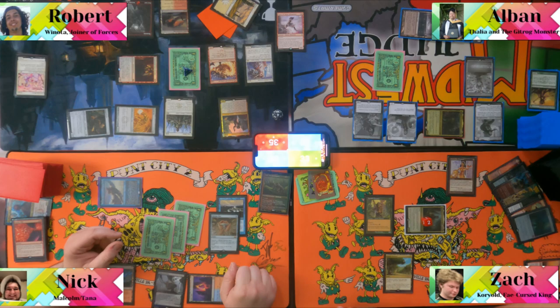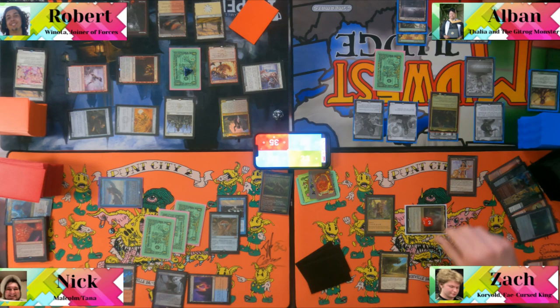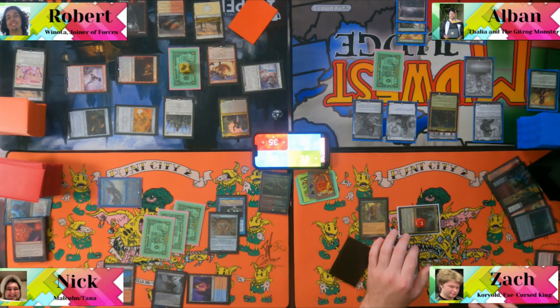Albin passes. Someone plays light and greese equipment, equips it to a creature. Upkeep — nothing relevant. Albin draws and moves to combat, sending a giant dragon. He sacrifices Lion's Eye Diamond to draw a card. Korvold triggers and exalted trigger — total of eight damage to Rob.